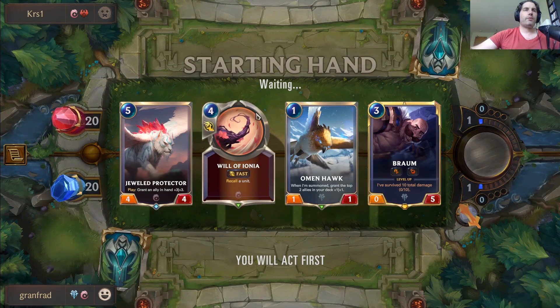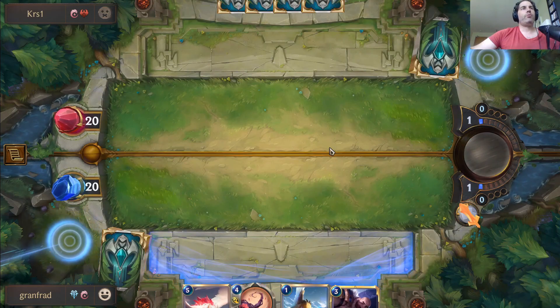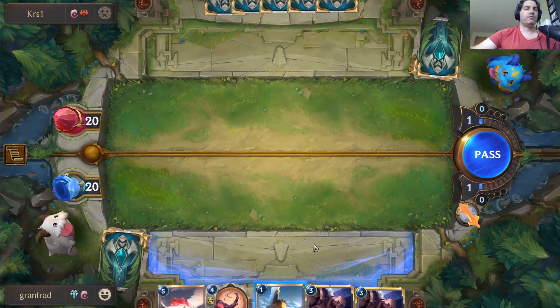If they play Darius or similar and we need to bounce him, we can — it's fast, we can do it during combat. See, like this Omen Hawk — if they play that 3/1 that can't block and I play my Omen Hawk, we trade but I've traded really positively there.